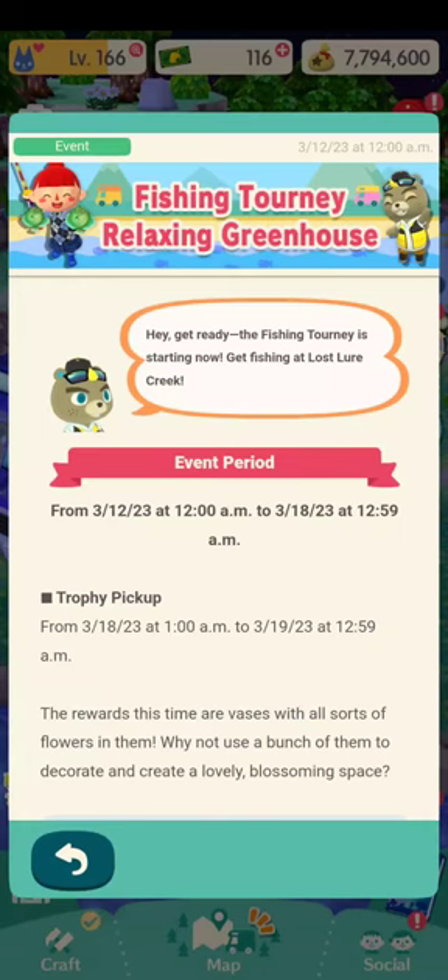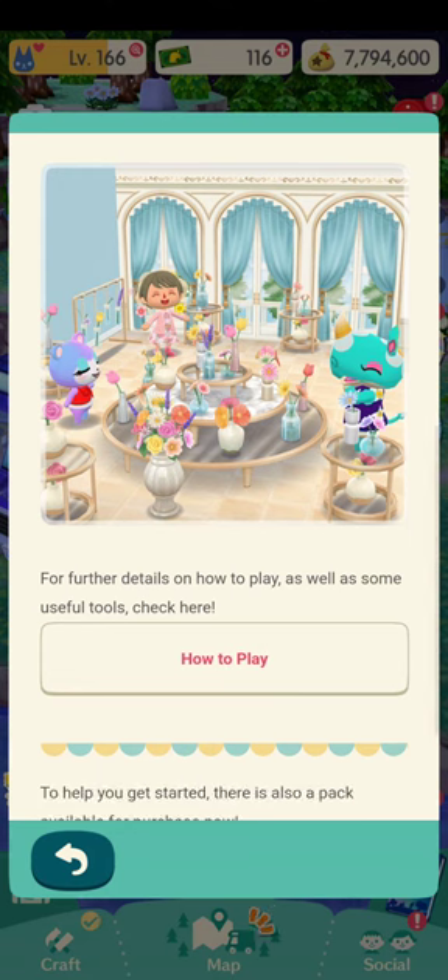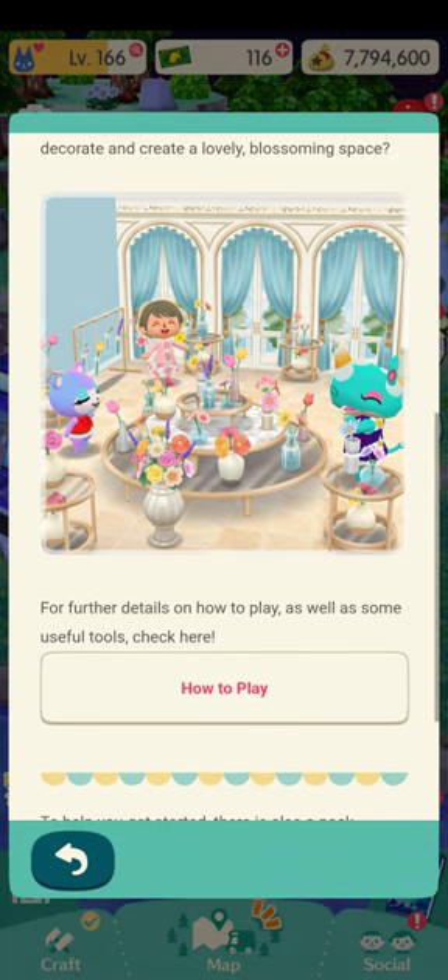Hello guys, today is the Fish and Tourney Relaxing Greenhouse Event. As you can see right here, we have a beautiful porcelain display. Apparently the items are pretty much going to all be vases, but yeah, let's just see what the items are.